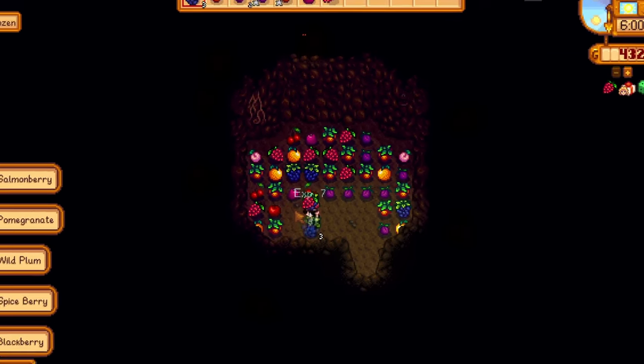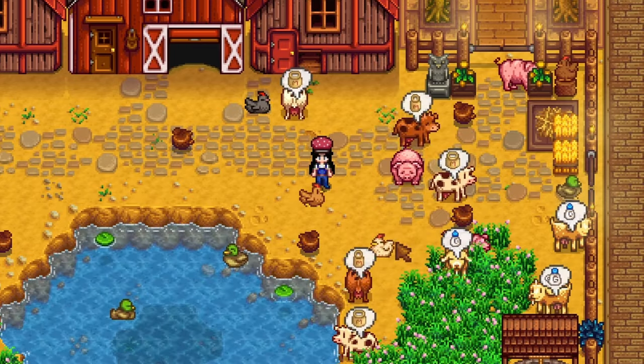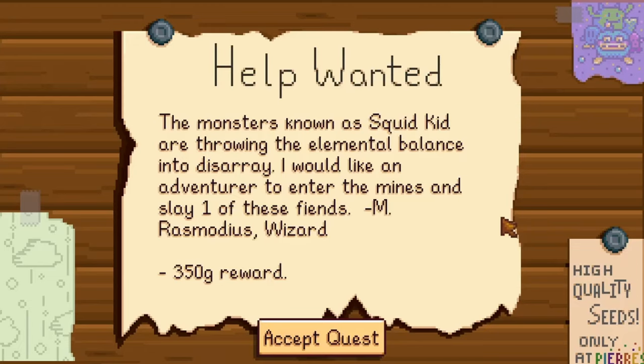UI Info Suite 2 also displays experience point gains over your character, a dynamic level experience bar that changes based on your current tool or location, more accurate heart levels, more information on items that you hover over including items still needed for bundles, icons over animals that need to be pet or cared for, crop type and days until harvest on mouseover, and sprinkler and scarecrow ranges. You'll even have access to the town calendar, billboard quests, and NPC locations directly from your inventory. With UI Info Suite 2, your gameplay becomes much more informed and efficient — from tracking your character's progress to ensuring you never miss a birthday or a special TV cooking recipe. When I'm playing Stardew Valley on my Nintendo Switch, this is definitely the mod that I miss the most.